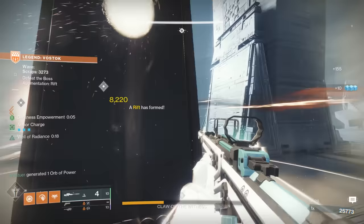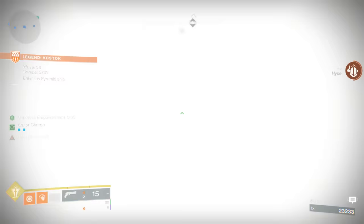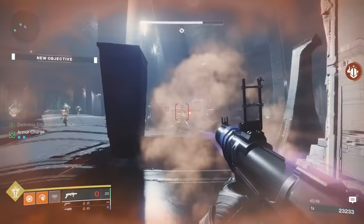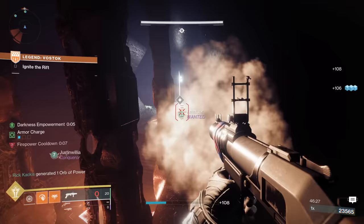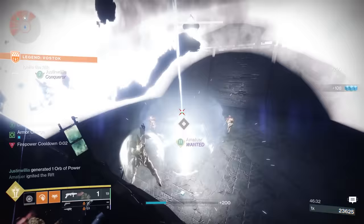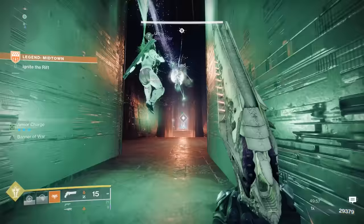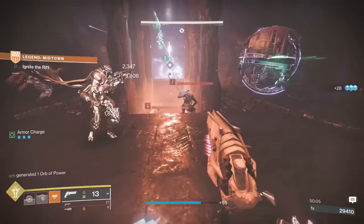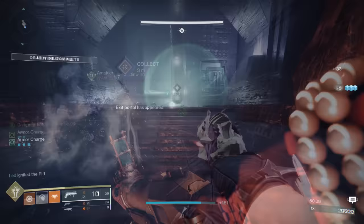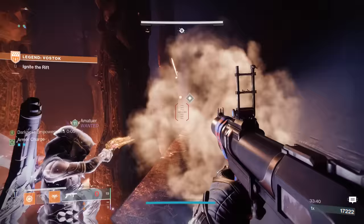Your loadout should also account for the Rift wave — wave 6, 16, 26, et cetera — where you're always running a spark. There are a couple of ways to cheese this. Easiest: if you have a Hunter, make sure they're running something with invisibility — they go invis, run through, slam at the end, and all the ads die. You can also cheese it with a Banner of War Titan who makes a tangle, chucks it, grapples to it, and literally yeets across the entire hallway to slam at the end. If you don't have either of those, the most general approach is blinding grenades — chuck a few at the enemies and for the most part still run past all of them.